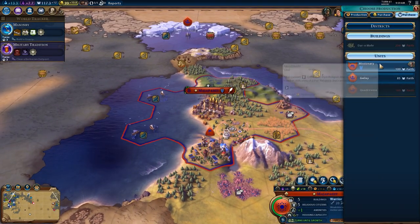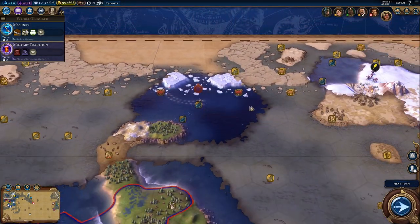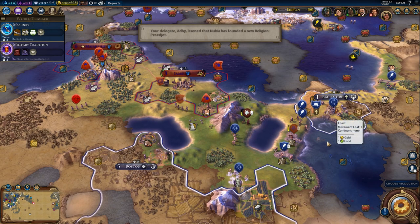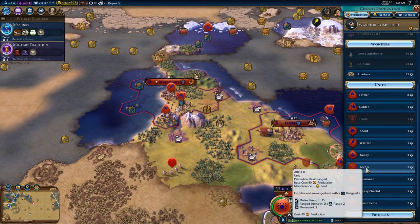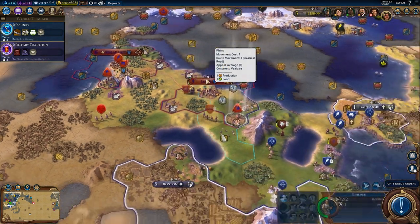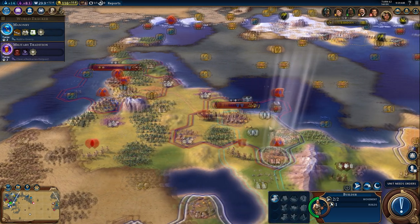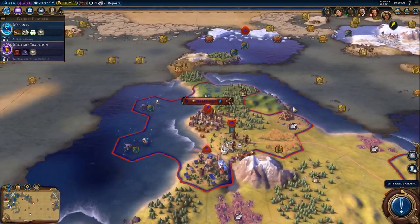Alright, let's now go ahead and train up a missionary, and keep looking around with this galley a little bit. I just want to get this scout away from America before he declares war on me, and I will be a happy camper. I think another archer is probably in order first before I do another warrior. Archers are super strong anytime before what Eddie Izzard would call the BC/AD changeover. But we need to build a Kampung district — we'll go ahead and build one here for now, but we need one up in Majapahit as well.